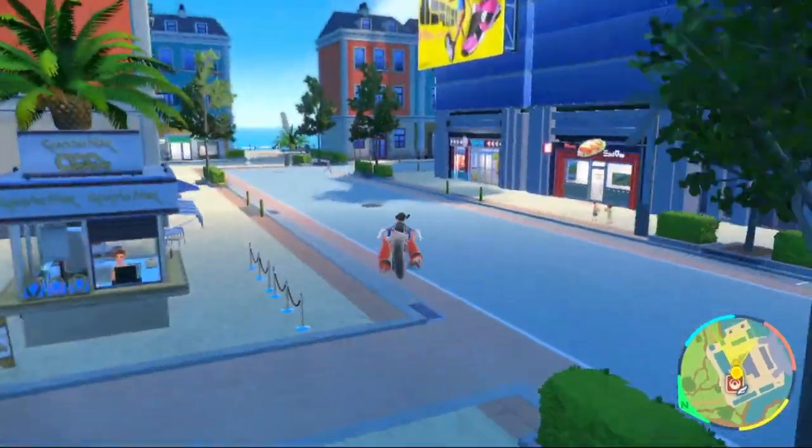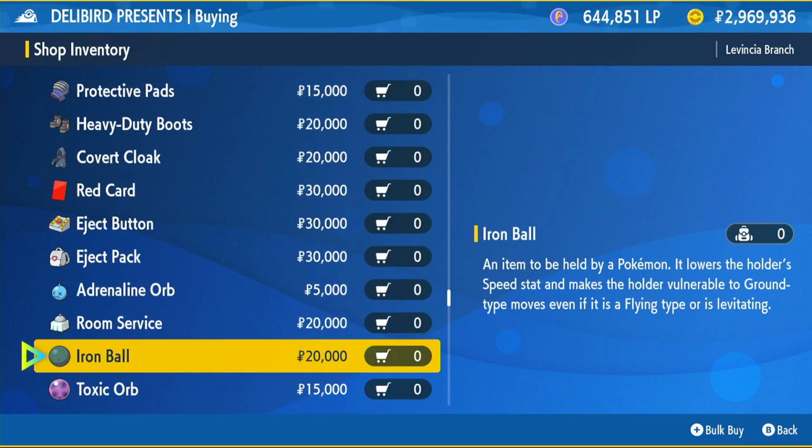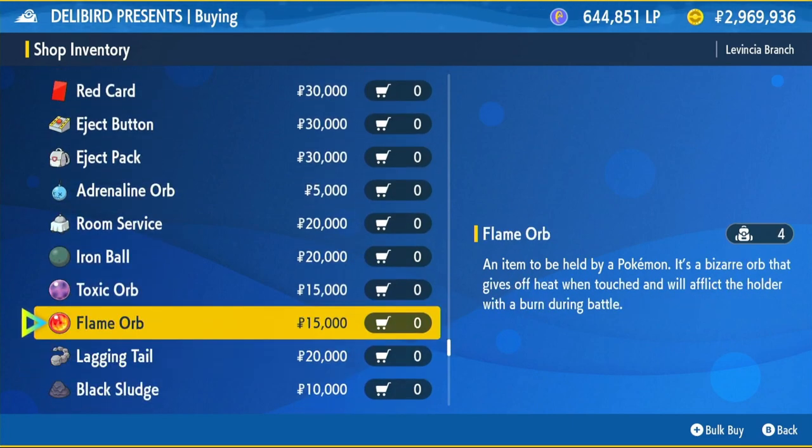To get that item, go to the Delibird shop which is right here. Click on battle items, scroll down until you get to the orbs, and buy the Flame Orb for 15,000 Poké Dollars. Equip it onto your Ursuluna.